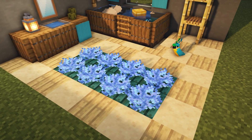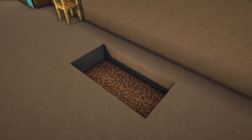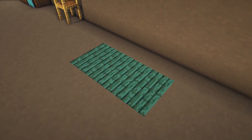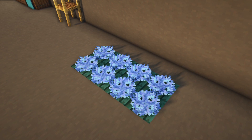Next up we have this fluffy carpet using some coral fence, which you can find in coral reefs. And in order for them to retain their color, they need to be placed right next to a water source. So for example, you can have those slabs which are waterlocked.